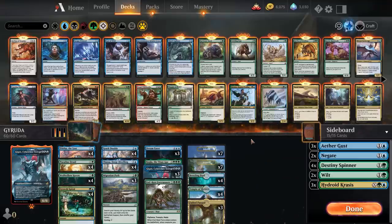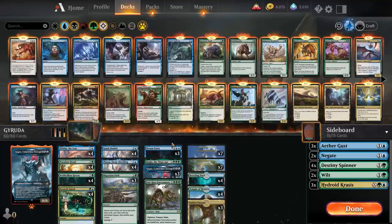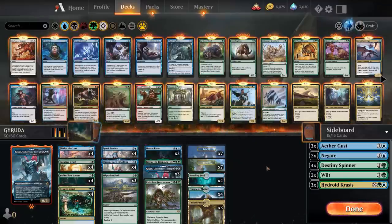The base strategy of just playing a bunch of ramp and playing a six-drop companion that's really powerful with Spark Doubles and Thasas seems really good. The Fibblethips — maybe not necessary; you certainly don't need four. The sideboard I'm sure could use some work, but great starting point. Huey brewed this up — got it from his stream. Hope you enjoyed. As always check back at ChannelFireball.com for sweet articles and videos — videos are always free. Thanks for watching and I'll see you next time.